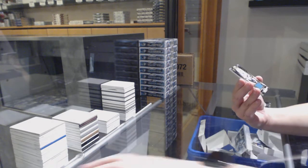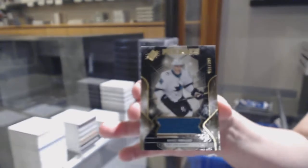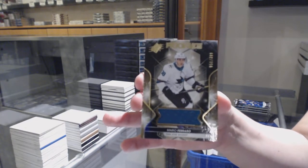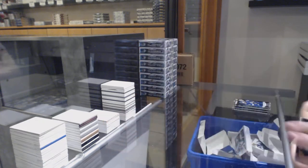We've got a rookie jersey numbered 51 of 399 for the number one spot — Mario Ferraro. It'll turn around though, it always does, for the number one spot.